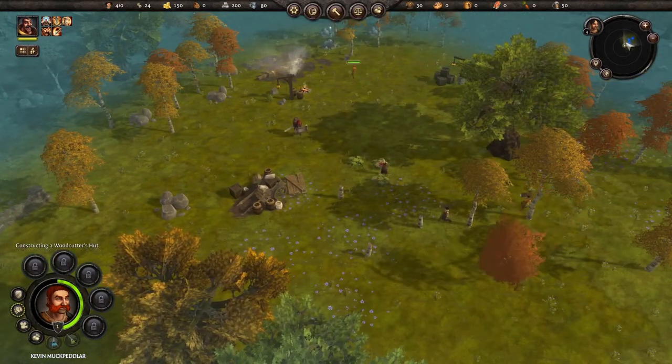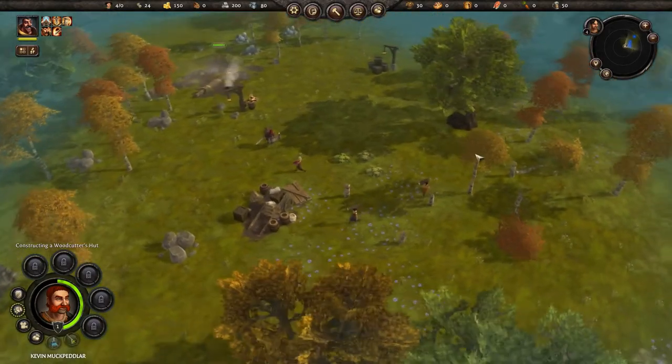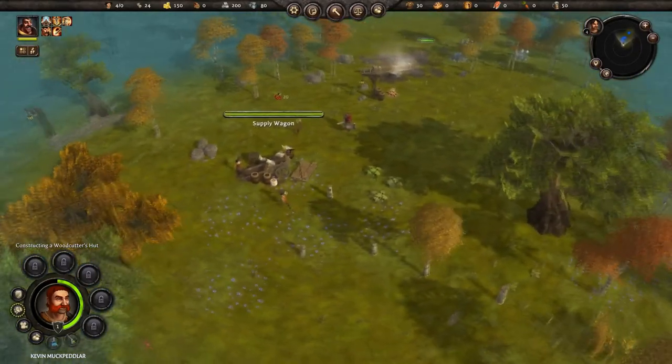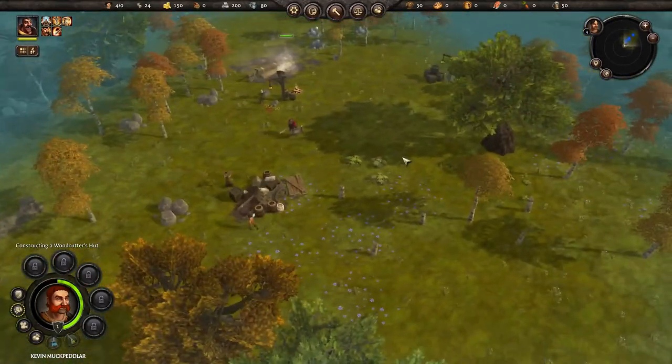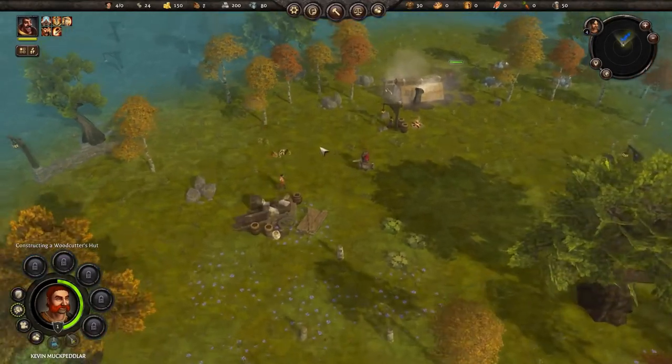The mini map up here is a little confusing because the perspective changes - it's not a fixed perspective. As you turn the camera, the mini map turns with you, which is a little weird.